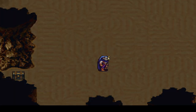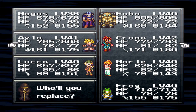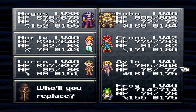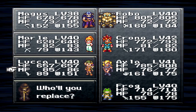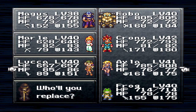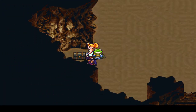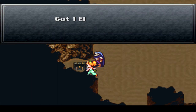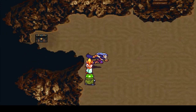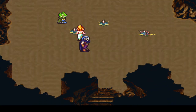I'll heal up and then swap some more people in. I will want to have Ayla for the end of the area for charm, obviously. Let's do Marley and Frog. Chrono will be back around, don't worry — he's just out right now because he's already really high leveled and has all of his techs. He doesn't really need to be in the party for right now.